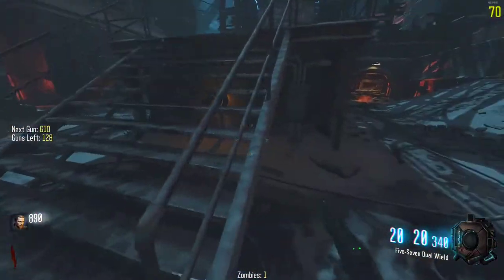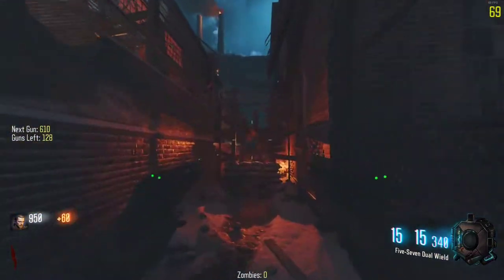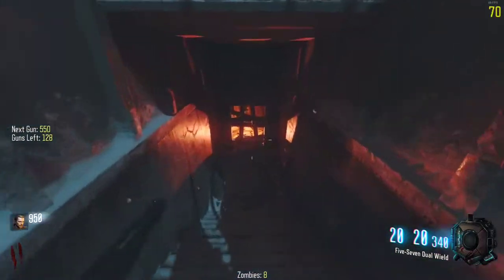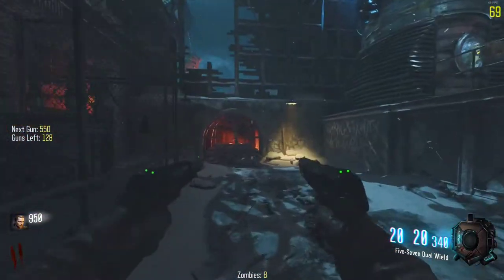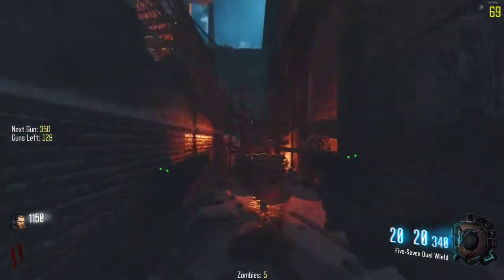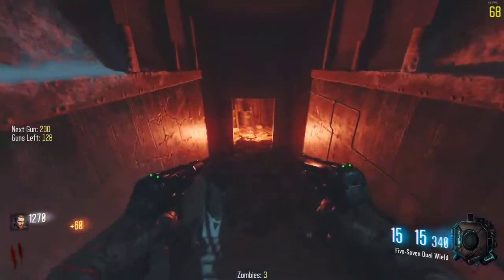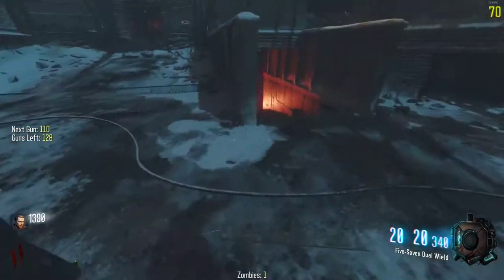Anyways, we're here with a Call of Duty gun game mod - this is, I believe, Black Ops 2 weapons. We're just going to start this off. The cycle I put it to is normal and pack-a-punch, so we'll be cycling through. Right now we have the normal dual World at War five-sevens, but I don't know what the next gun is going to be - it could be a pack-a-punch regular five-seven. I've recorded a few custom zombie videos before this.